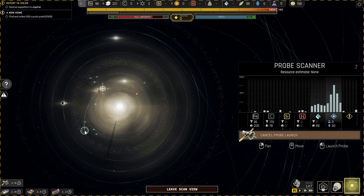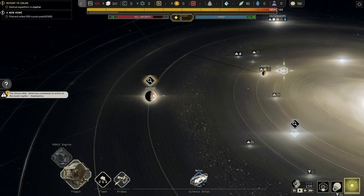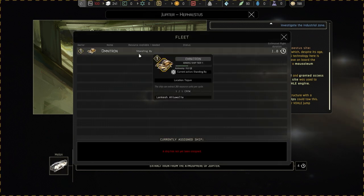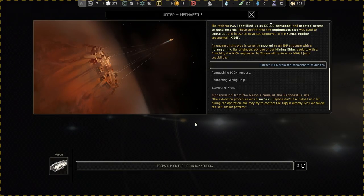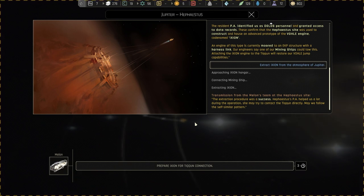We managed to go to Outer Hope and research the black box, and then a mission opened up in Jupiter. I have a science ship in Jupiter now. We managed to find the Ixion engine — the engine needed to progress to the next level. It has something to do with the UN, I think. I forgot the details because I was just speed-gaming through it.